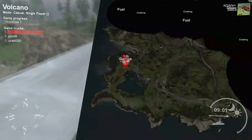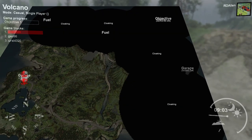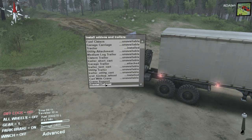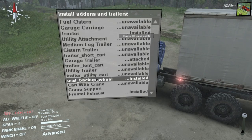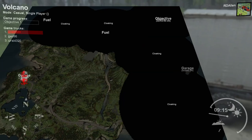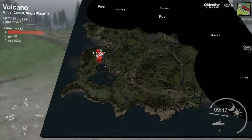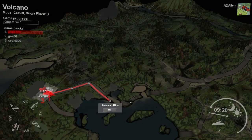Before we go any farther, let's just take a look at the map here. We have another garage over here somewhere. I'm not sure if we actually want to attempt this with this particular truck. Frontal exhaust — sure. Crane support — what do we need that for? Everything else is unavailable. It looks like if we go that way, we can mark ourselves on a trail here.